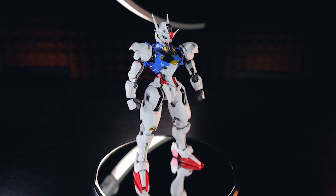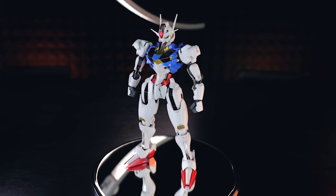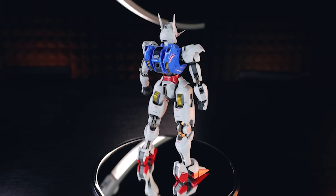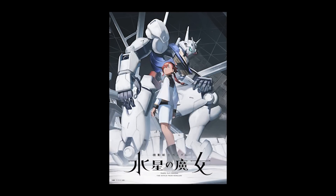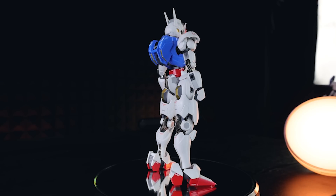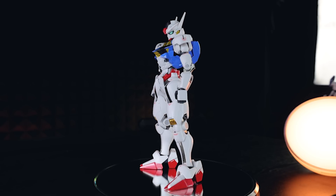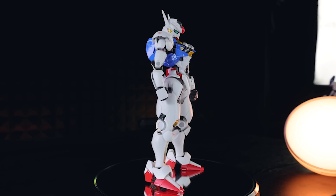Jumping into a full 360-degree spin so you can see every angle of the Chogokin Aerial for yourself. The one thing that definitely strikes me is this feels like a good rendition of the original art we would have seen of Aerial before The Witch from Mercury even came out — the really almost pale, washed-out pre-release art. The white is so soft and the details aren't too pronounced, so if that's the vibe you're looking for, this might be what you'll find right here.